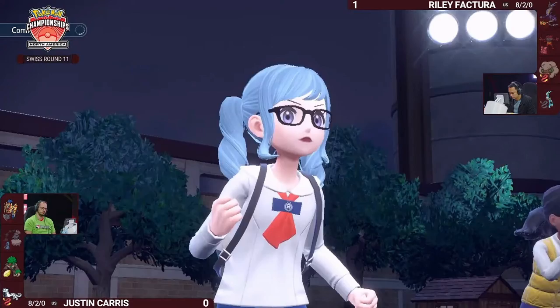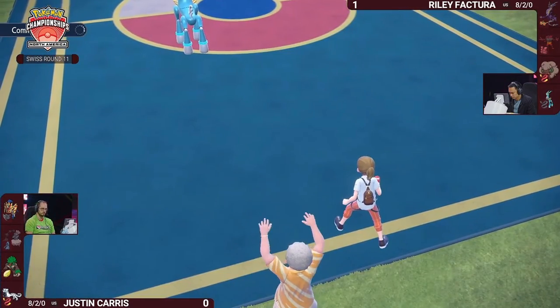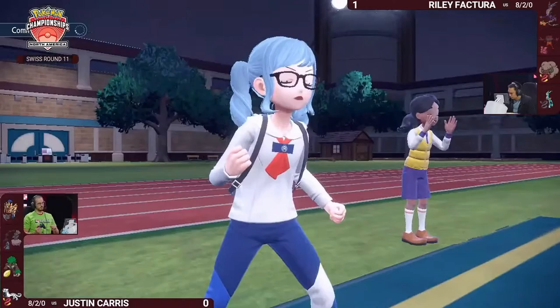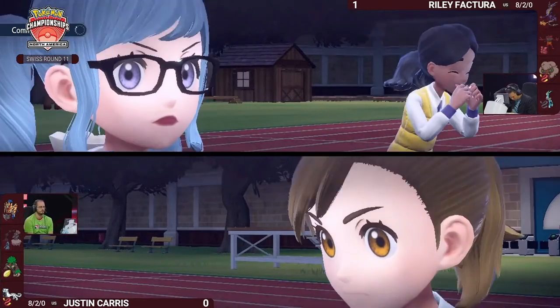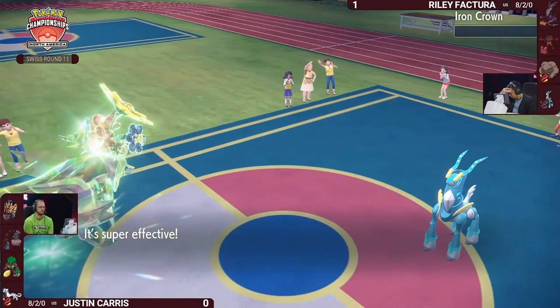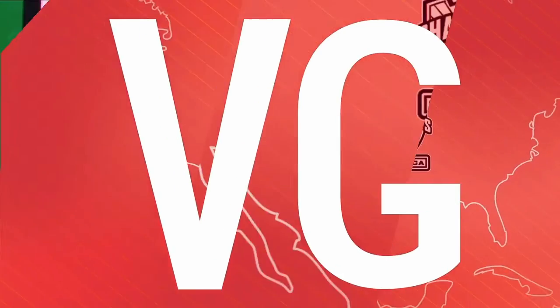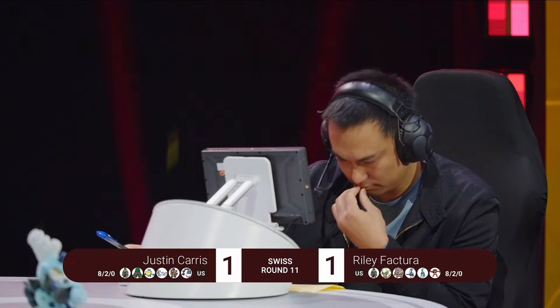Now, if you're Riley, how do you adjust? It's been the same lead and same four Pokémon for Justin this entire set. You have the Eerie Impulse Thunderous — do you give that more respect, try to knock it out earlier? Looking at Riley's team, the other options not seen are Ursaluna Blood Moon — which also just gets Eerie Impulsed repeatedly — and Urshifu Rapid Strike holding Mystic Water. That's a tough thing to bring into Zamazenta because it's so strong defensively, especially with Justin willing to use Grass Tera.